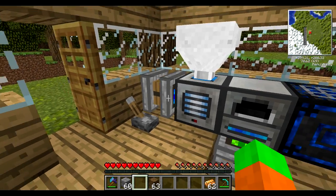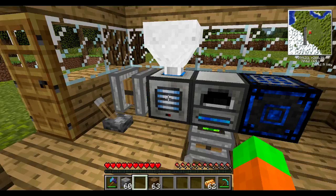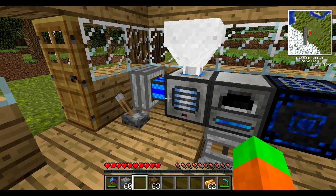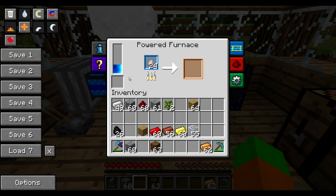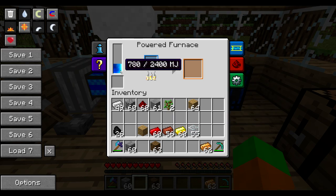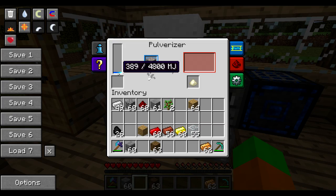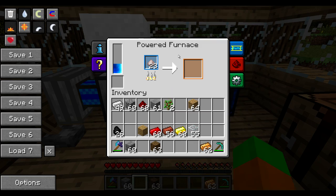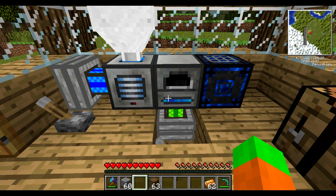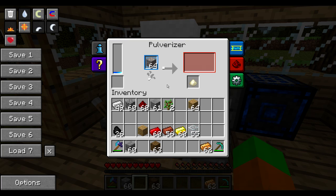Mainly, why am I using two engines? Both of those machines require BuildCraft energy, and using two engines this way is kind of inefficient. For example, if the furnace is full on energy but the pulverizer also requires more energy, this engine will simply only try to power the furnace — it could in theory power the pulverizer, yet it doesn't.